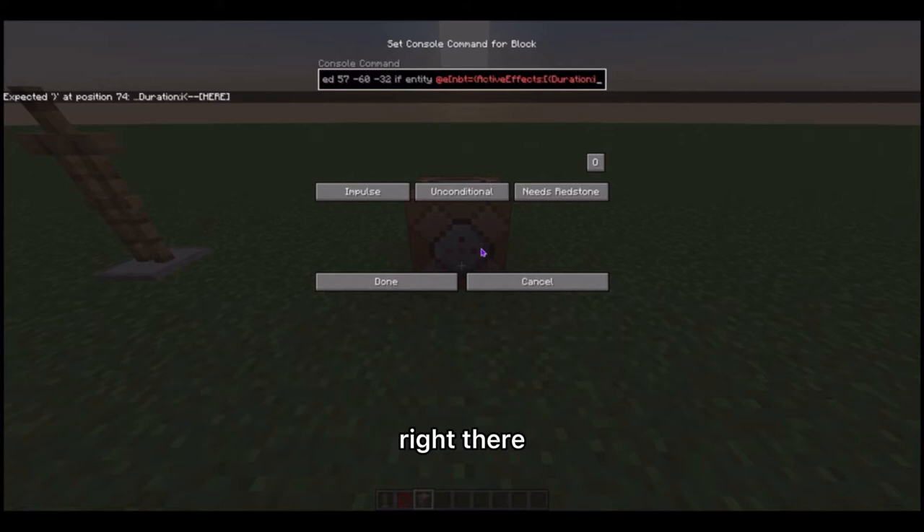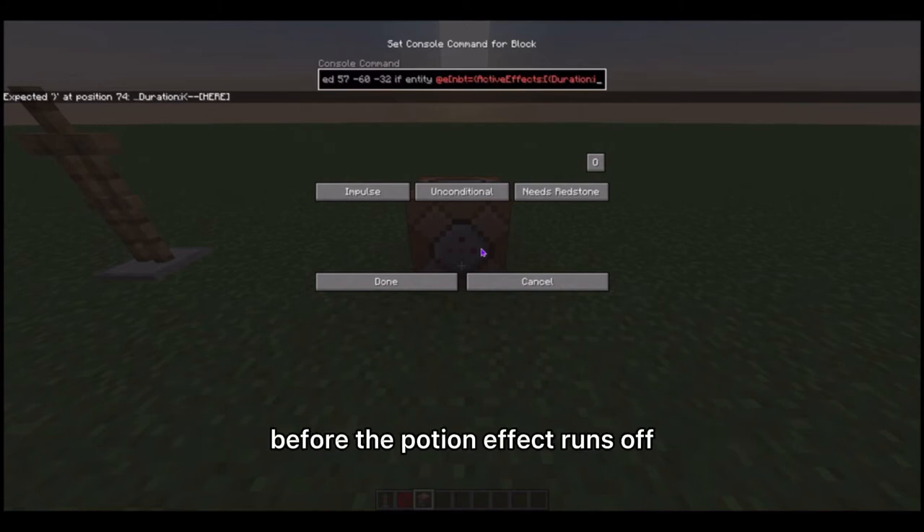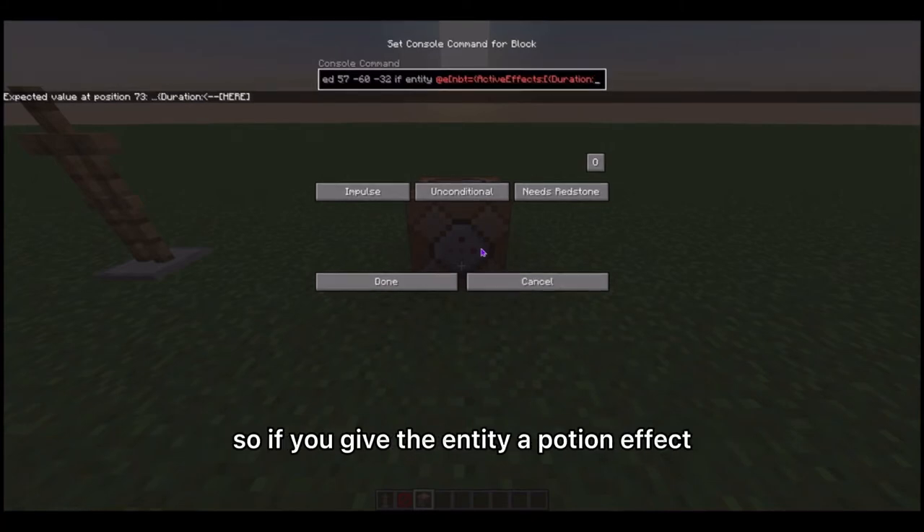You can also do a higher number. Say you put 100 — that means the command will run five seconds before the potion effect runs off.